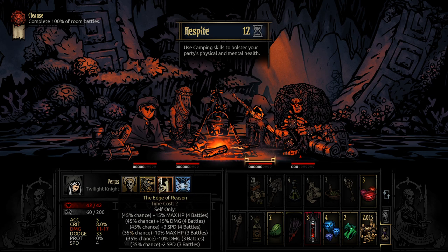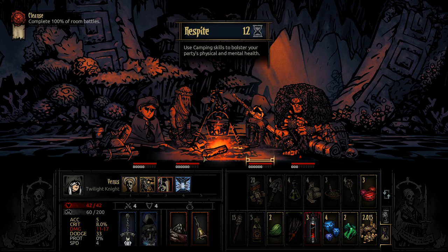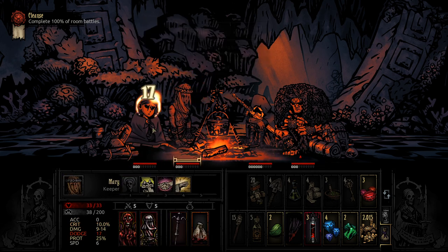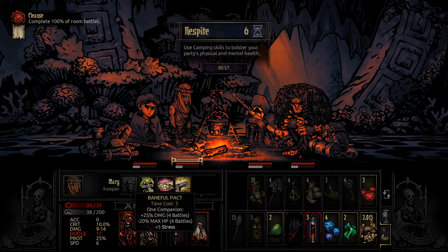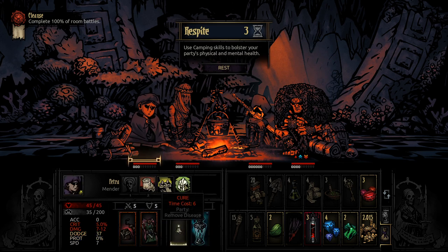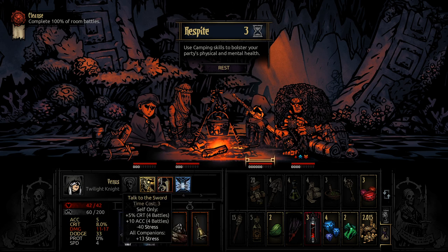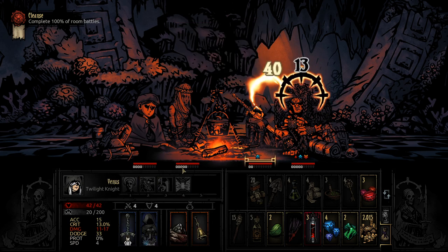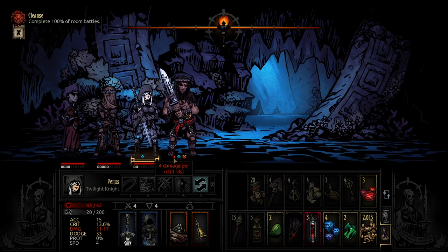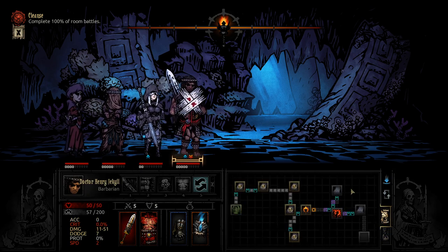Minus 40 stress, but all companions gain 13 stress — no thank you. One companion: that's a lot of damage. I think we do that — lower your maximum HP by 20% but give you an insane amount of damage. Everyone else gains some stress, but I think it's fine. The way is lit, the path is clear. We require only the strength to follow it. Through we go.